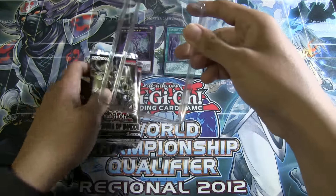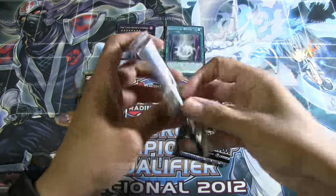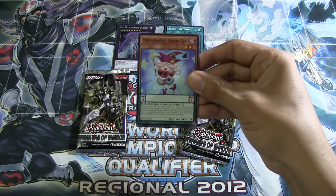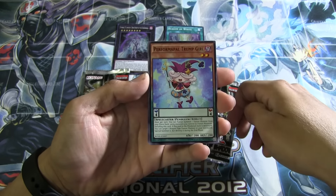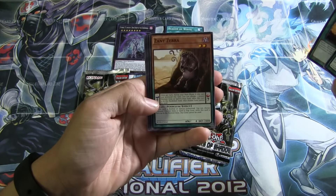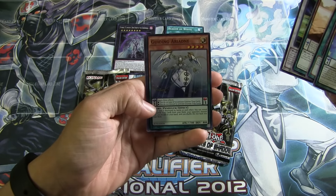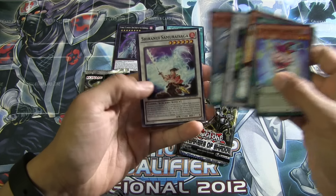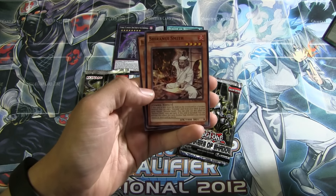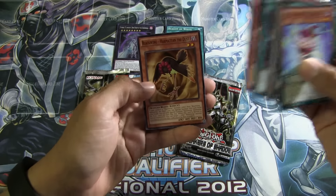The Special Edition comes with three packs. So first one: Performapal Trunk Girl, High Speed Rider Level, Sani Zebra, Goyo Defender. And then for the Super Rare, it's going to be Guiding Ariadne. Shiranui Samurai Saga, Draco Faceoff, Shiranui Smith, and Blackwing Harmattan the Dust.